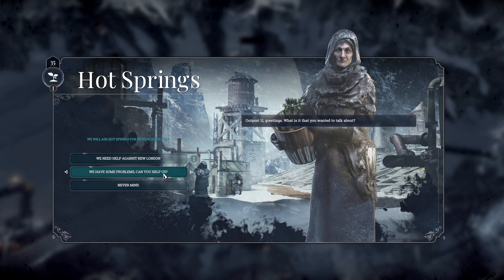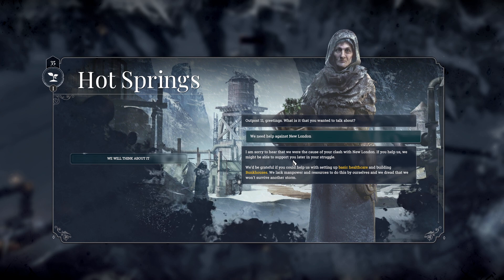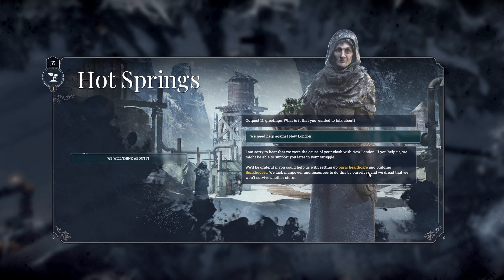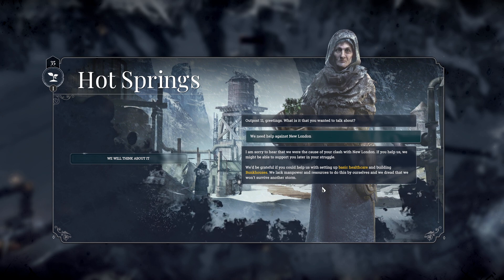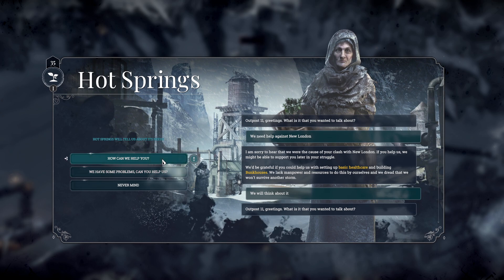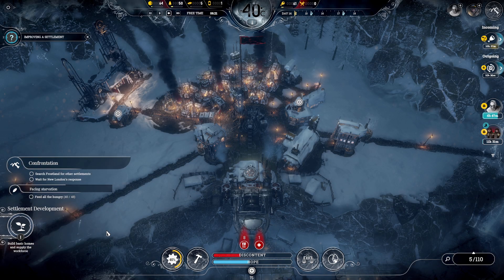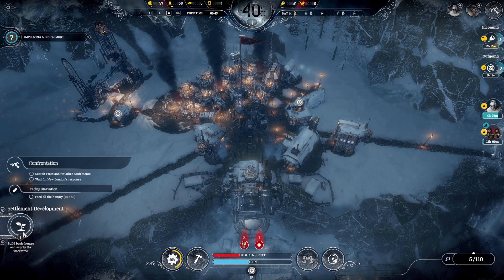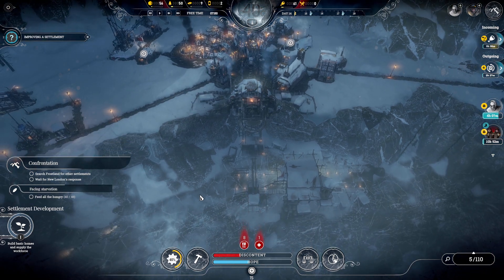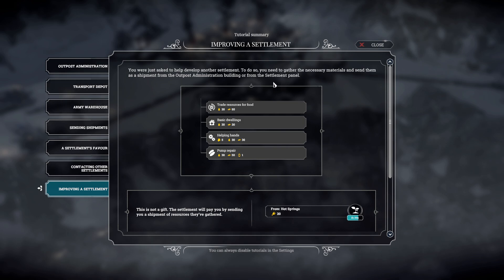Greetings - what do you want to talk about? We need help against New London. Sorry to hear that we were the cause of your clash with New London. If you help us, we might be able to support you later in your struggle. We'd be grateful if you could help us with setting up basic healthcare and building bunkhouses - we lack manpower. How can we help you? Proving a settlement - we were just asked to help develop another settlement. You need to gather necessary materials and send them as a shipment to the outpost administration building in the settlement panel.